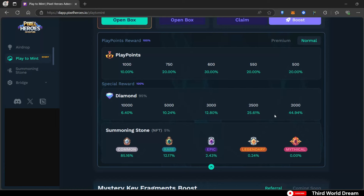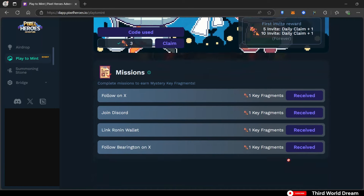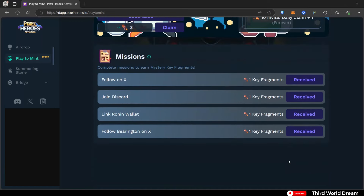Play points and diamonds can be used in the official game, while the summoning stone can be used right now to collect various primal heroes — I'll be summoning one at the end of the video. If you want more keys and haven't used a referral code yet, consider using mine — it's on screen and in the description — and it will give us both three keys each. Also complete the missions listed: connecting your X account, Discord account, and wallet.